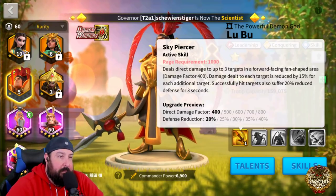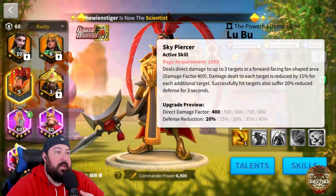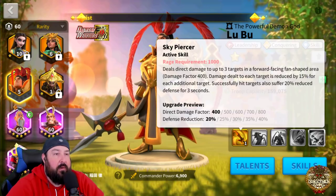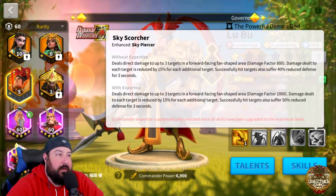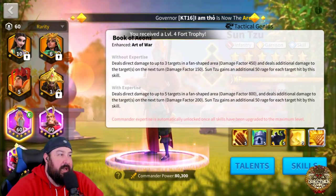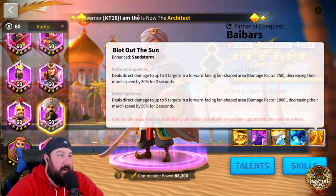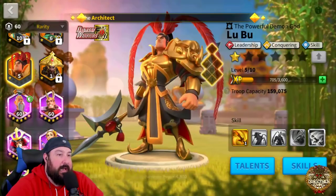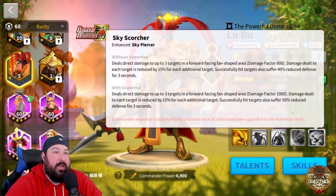Here's the reason why. We go to his first skill — this is basically his best skill. Sky Piercer is his best skill, and it's only good because of the defense reduction. It has nothing to do with the damage. Damage is okay, but not for a legendary. Even when you get it to the Expertise flavor, it's a thousand direct damage factor over three targets. Sun Tzu's got that with the extra damage factor. Baybars has got that right off the bat, and it's five targets, not three — and those are epics, by the way.